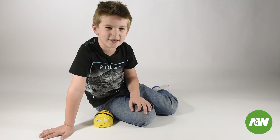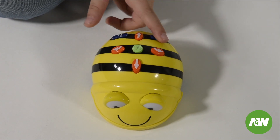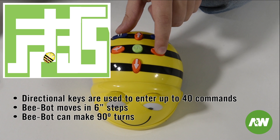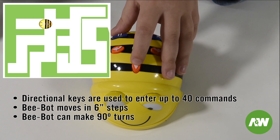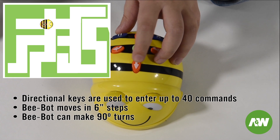My spies have given me a maze map. I'm going to program the Bebot to follow the map. First we're going to clear, and then we're going to go forward. Then we're going to turn right and go forward. Then we turn left and go forward three times. Then we turn left and go forward two times. Then we turn right two times. Then we're going to go forward two times.